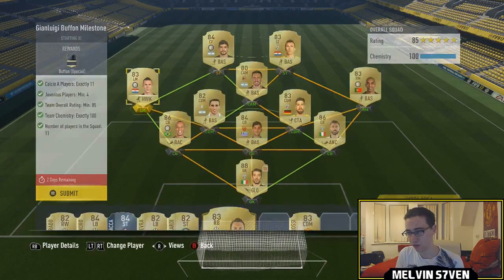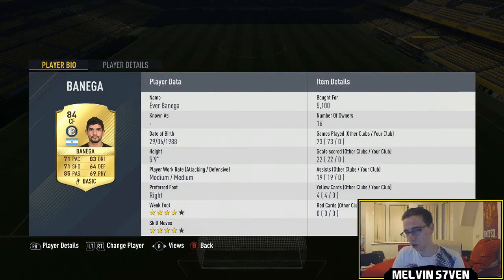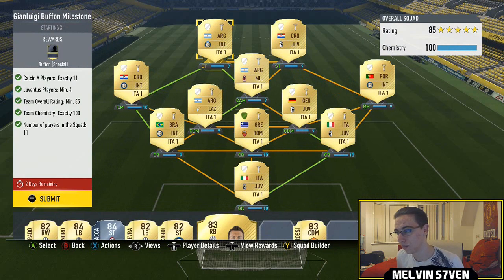We've got Biglia at 950, Perisic at 5,200, Sosa at 650 on a bid, Mandzukic up top at 4,000. And then instead of using Carlos Baca who I think is 8 or 9k, I've got Benega — switched him to a centre forward from CAM — at 5,100 for him, and he still gets 9 chem.